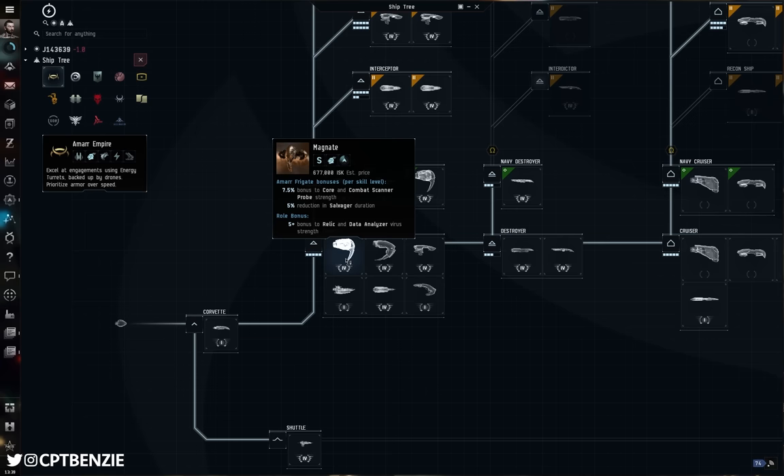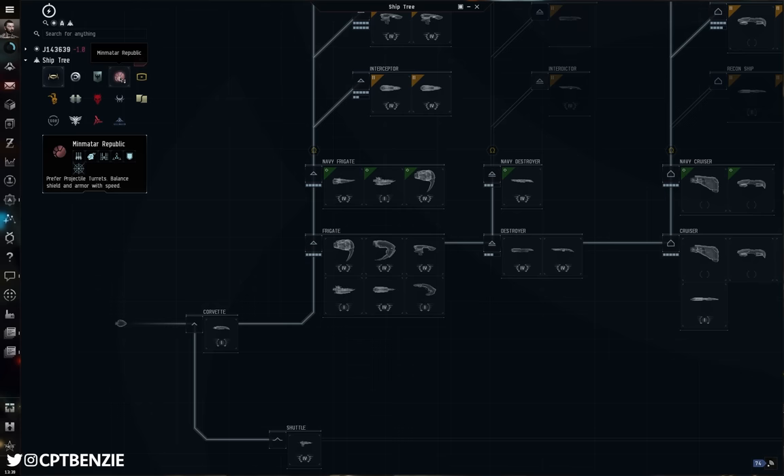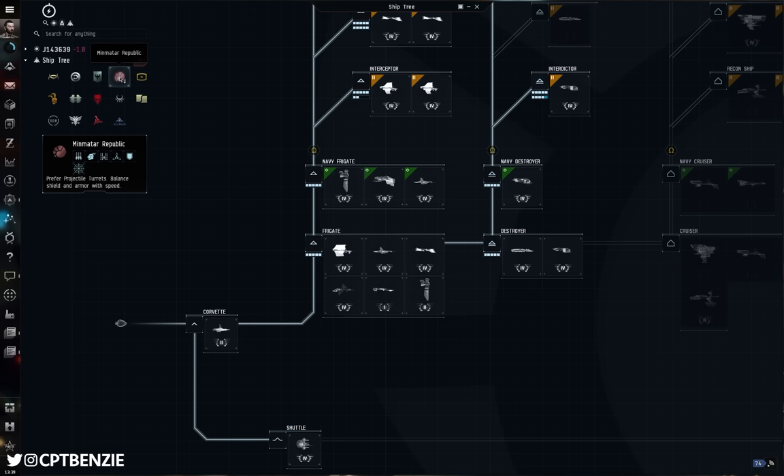Even I will still undock my Probe. I have all four Empire Frigate skills at level 5 — I even have Amarr Frigate trained to 5, that's how serious I am about flying Frigates. But I tend to use the Probe more than any of the others, simply because I like the look of it. They do all have their own advantages and disadvantages caused by the differences in their fitting structure.